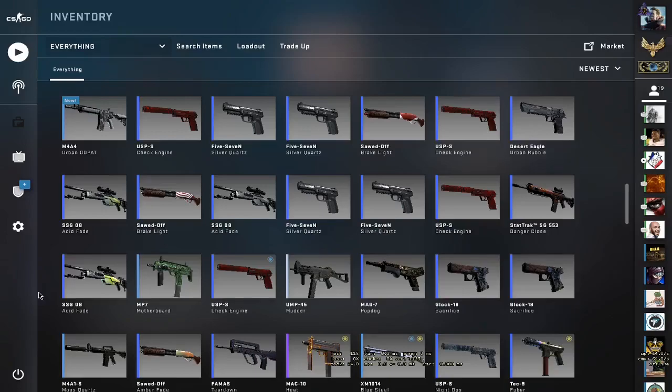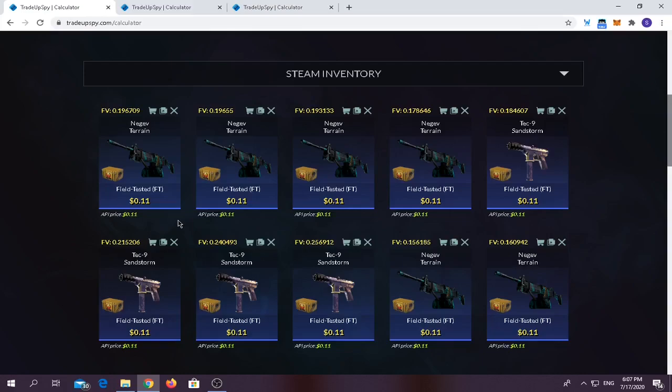Hello guys, just before the video starts I want to say we're doing a giveaway for when we reach 100 subscribers. I'm gonna give away two Asiimov Fades, factory new. So be sure to subscribe, share the video with your friends, like the video, and yeah, let's get right into the video. Hello guys, welcome back to our brand new CSGO cheap profitable trade-ups video.